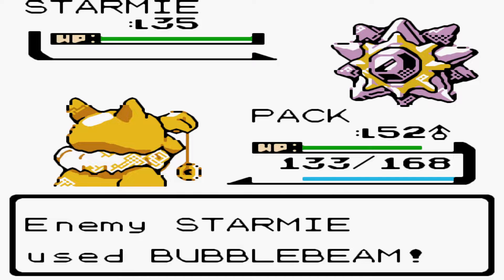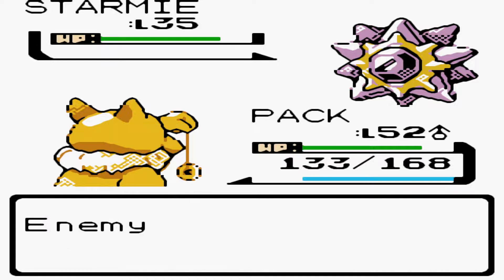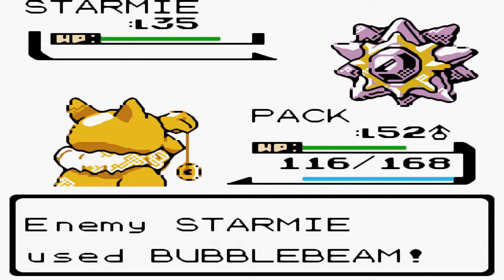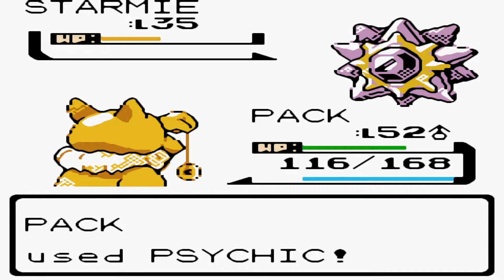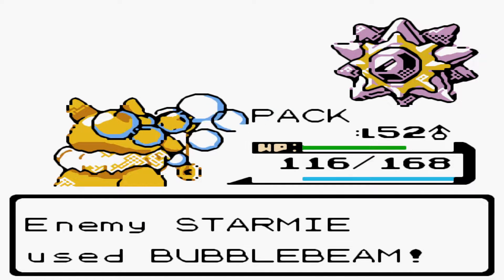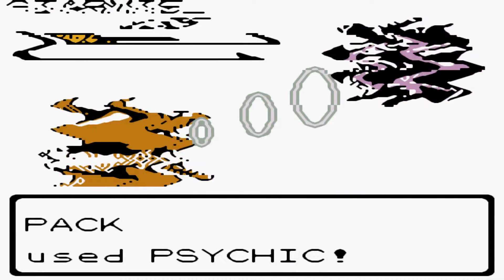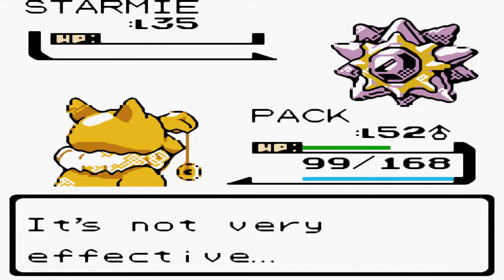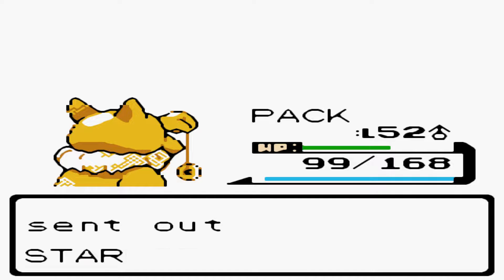When I was battling Claire, the last gym leader — the eighth gym leader of the Johto region — she had three Kingdras and some Dragonairs, and I had the feeling I was under-leveled by quite a bit. So I thought I'm going to grind even more, get my Pokemon to at least level 50. And now we're battling level 35 Pokemon — what is up with that?